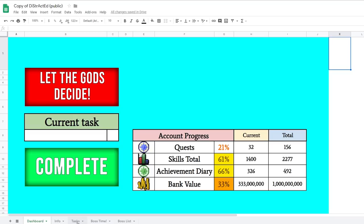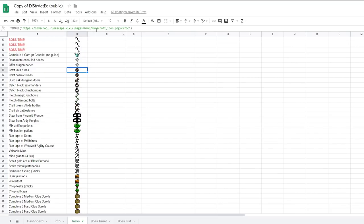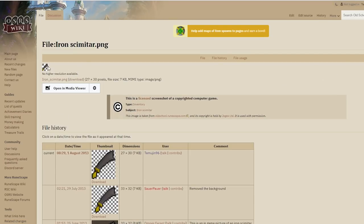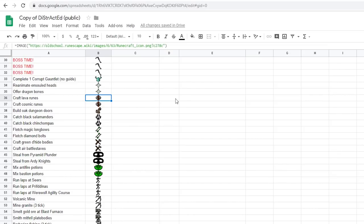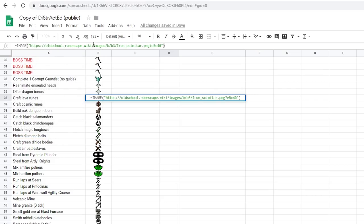Depending on what your account is, you're going to want to change these accordingly. To get these images, it's pretty simple. I'm going to choose the Iron Scimitar — you want this little tiny image right here. Open it in a new tab, go up to the URL, copy it, and go back over here. Then type equals IMAGE, all caps, parentheses, quotation marks, paste the URL, quotation marks, and parentheses. Press enter and your little image should pop up right here.